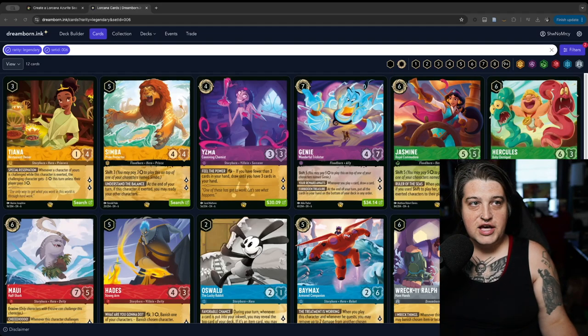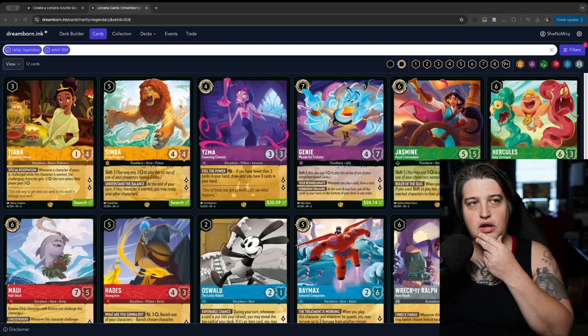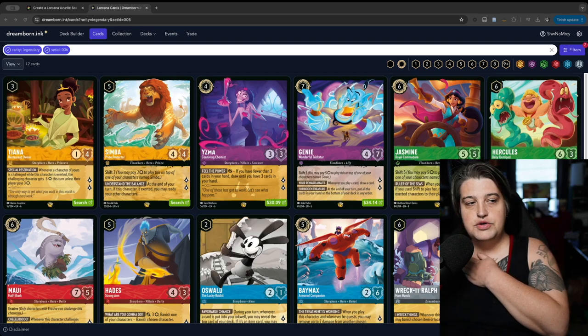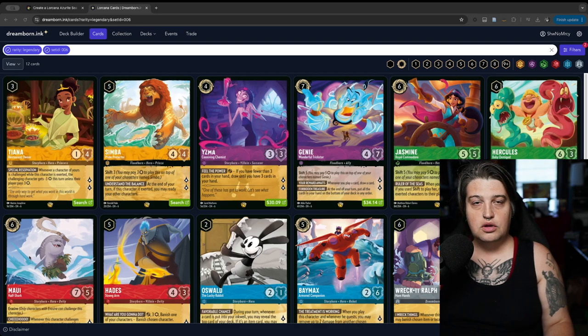What's up YouTube — the Azurite Sea set is coming out very soon and I wanted to do another tier list for the legendaries. It's interesting because I don't know if legendaries are actually the most impactful cards this set or really in general. Lorcana has a history of some of the most meta-impactful cards being uncommon, which is great — they're more accessible and cheaper. But I want to go over the legendaries and share my opinions on whether they'll see play.